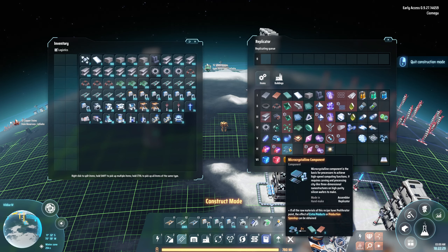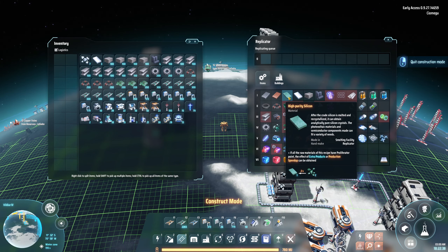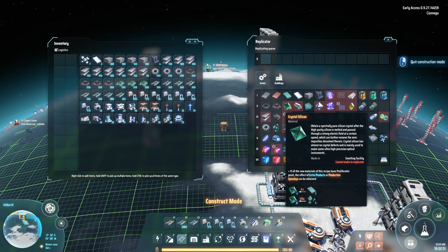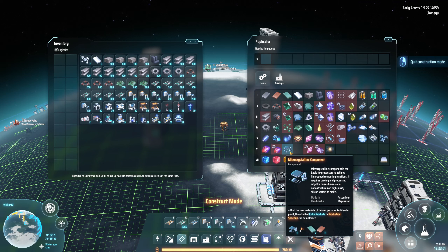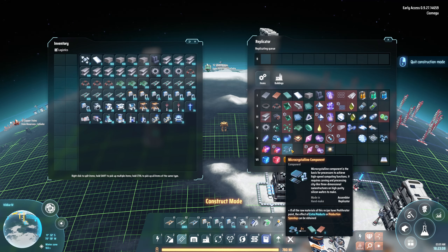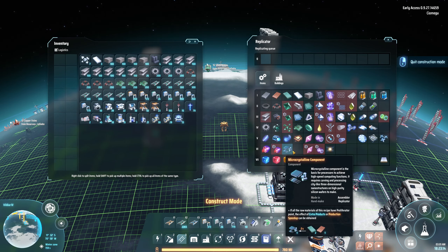The next part is the micro crystalline component - this is interesting. I'm using 720 of these and I need to make a bunch for this over here. Crystal silicones and the micro crystalline component - I actually want to make these right here. We've spent about 52 minutes. Probably gonna take me more than 10 minutes.